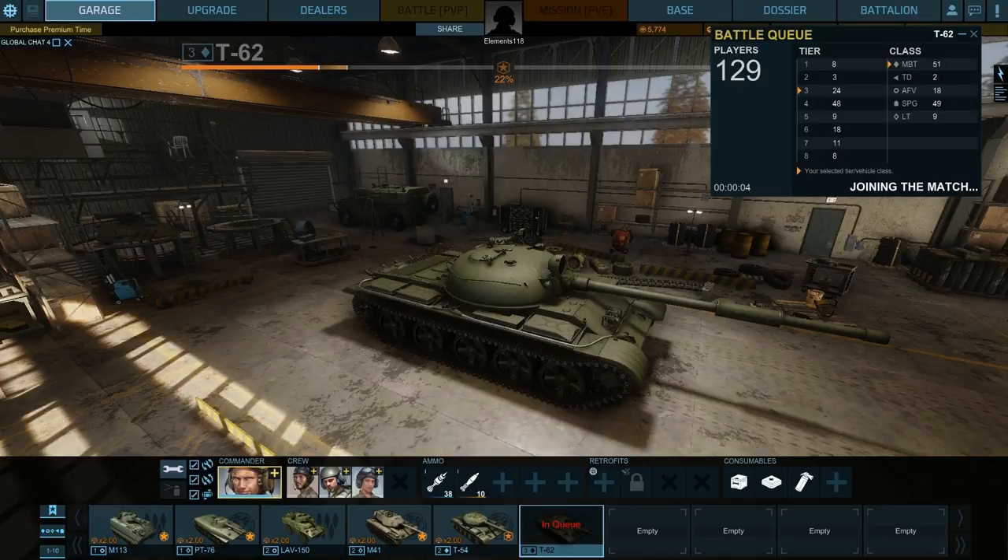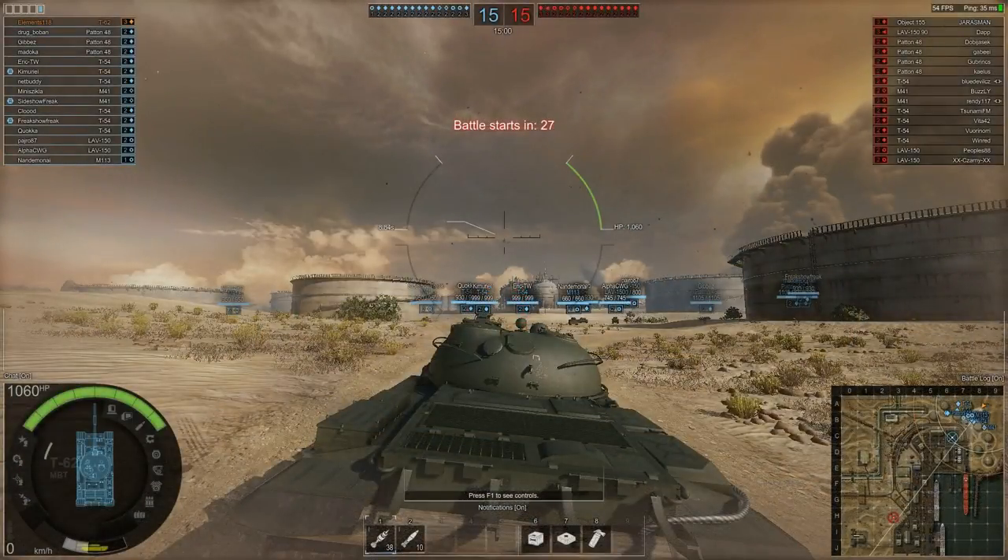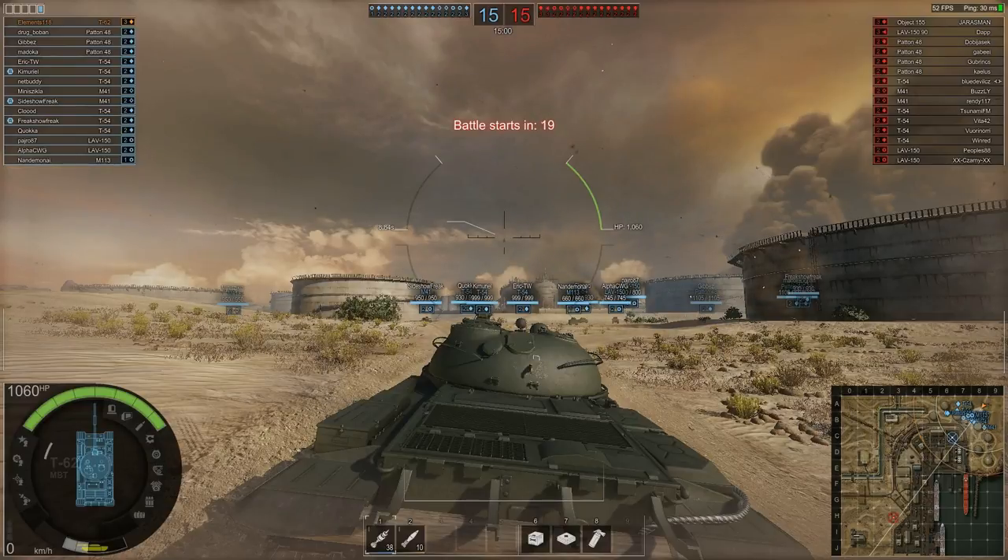Here we go — we're now entering a battle in the T-62, which is a tier 3 vehicle in Armoured Warfare. Not a tier 10 — I'm not that good, I haven't got a tier 10 already. Where are we this time? Port Storm — again, doesn't really mean anything to me, and probably doesn't really mean anything to any of you guys either. I'm the only tier 3 on my team, but there are two tier 3s on the enemy team, and we've got a tier 1. I don't think matchmaking is incredibly different between the two games, if I'm honest — which is a bit of a bummer, but there's only so much it can do in both games.